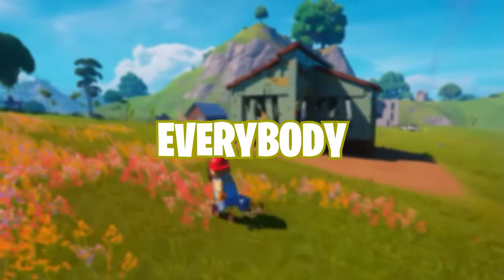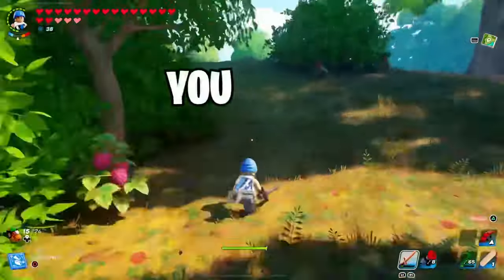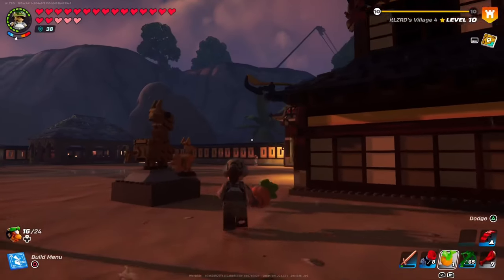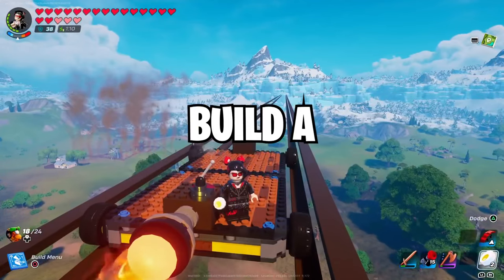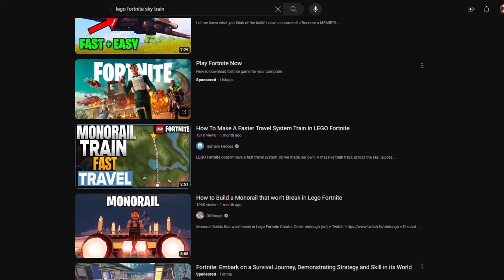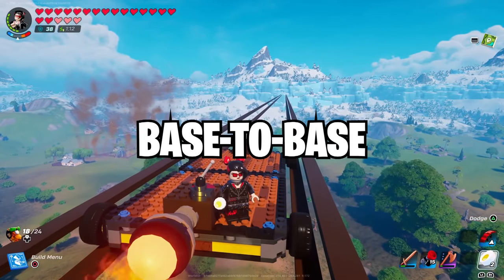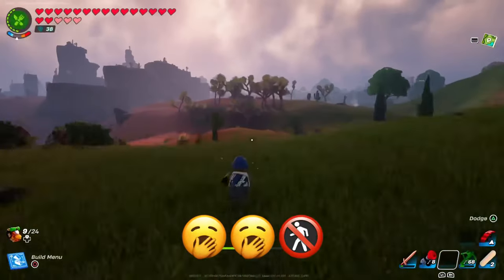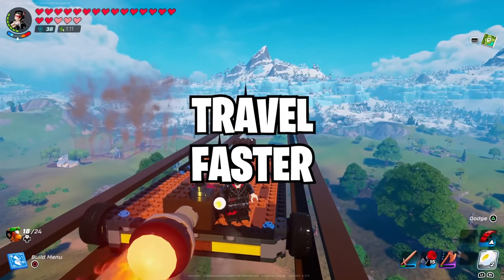There's one thing everybody can universally agree on when it comes to open world games — you don't want to play Walking Simulator. So when you build a new village, or have a hotspot you frequently go to for resources, build a sky train. They are simple to build, with plenty of tutorials on YouTube on how to build one, and save so much time going from base to base. You can't tell me you enjoy the 20 minute walk to the desert for more bright core, so save yourself the trouble and build one of these to travel faster.